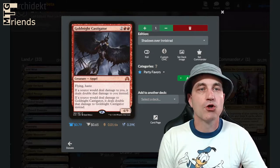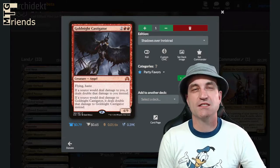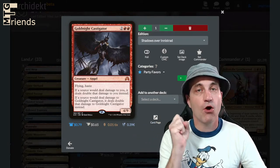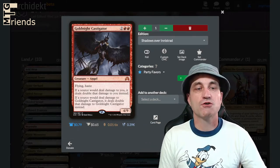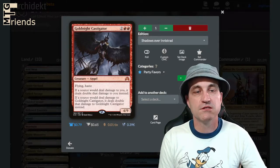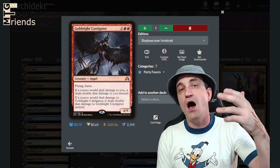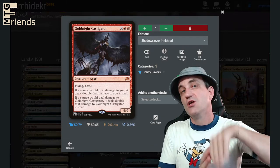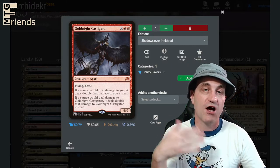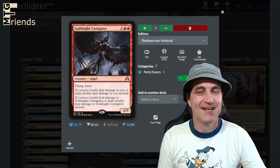Goldnight Castigator — 4/9 with flying and haste. This thing is terrible in terms of drawbacks. If a source would deal damage to you, it deals double that damage to you instead. If a source would deal damage to Goldnight Castigator, it deals double that damage instead. You play this, hit somebody with it, it's tapped, and hopefully you pass it off and then they can't use it again. Plus you're doing double damage. This thing is something.